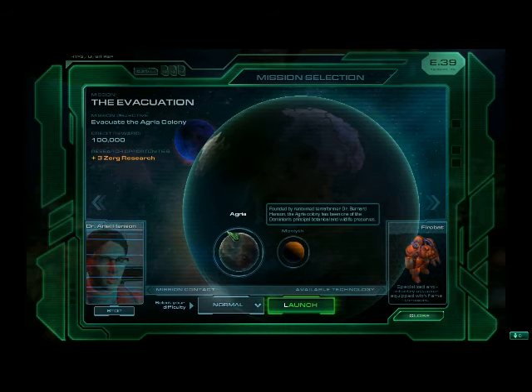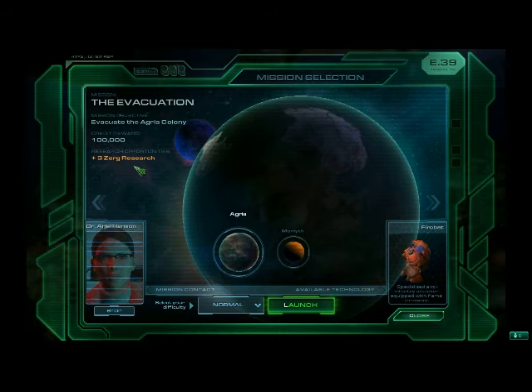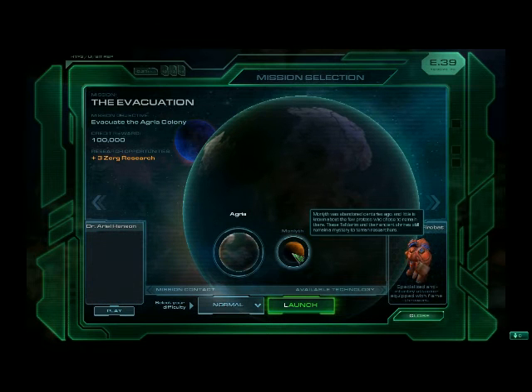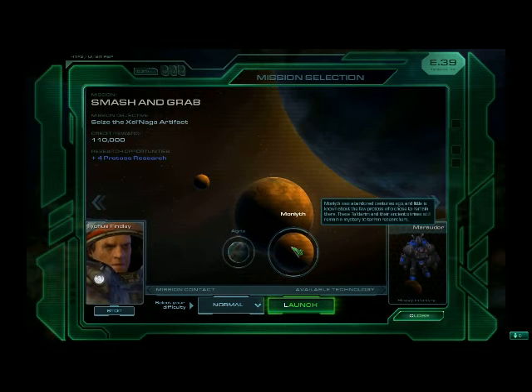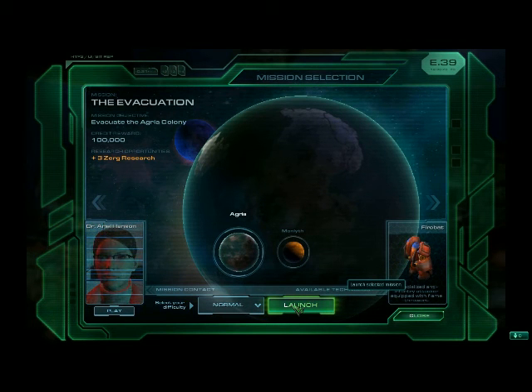Any ship receiving this transmission: the Zerg are invading Agria. The Dominion abandoned us here — we're just a small farming colony. We've got to evacuate before we're overrun. If you can hear this message, please help us. Finding another artifact would be good, but I don't want to mess with the Protoss. Let's see what I get if I go to Agria — a Marauder. I'm going to this world first.